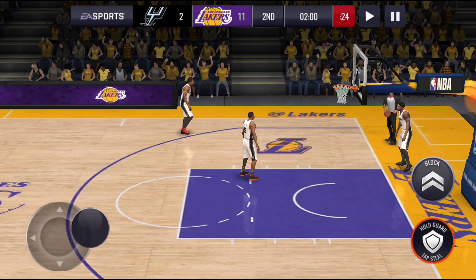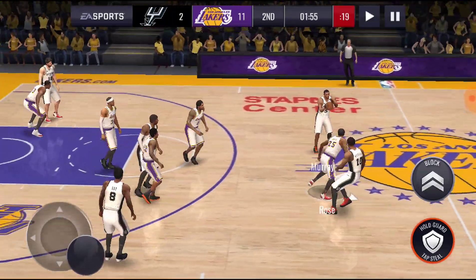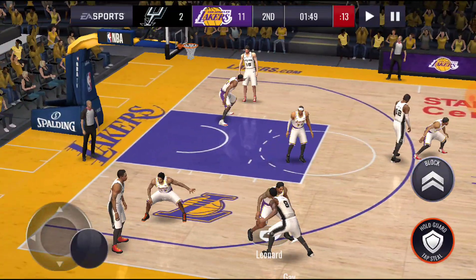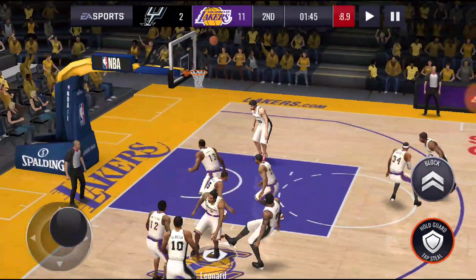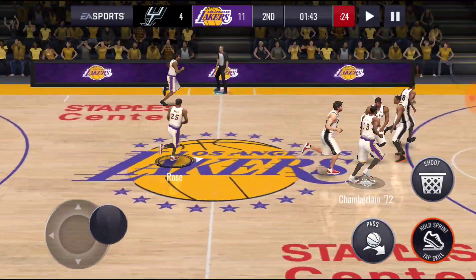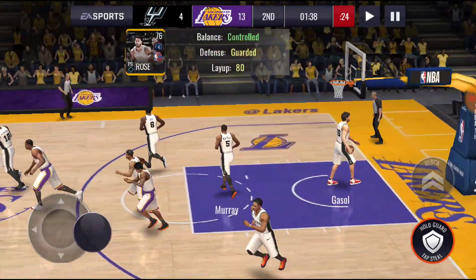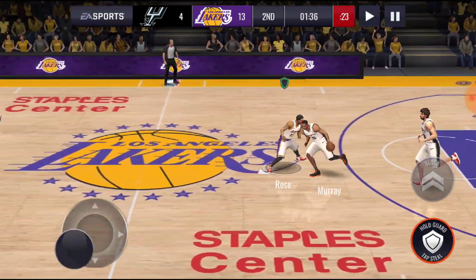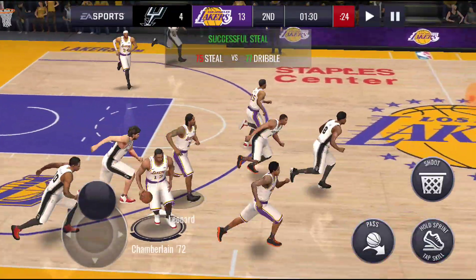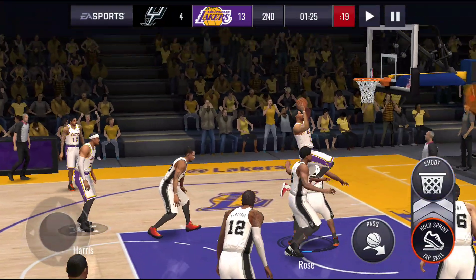Let's get into the second quarter. Taking an off-balance shot — miss, nobody in the paint to get the rebound. Coming in with the steal, trying to give it to Rose — spinning off, can he go in with the dunk? Yes he can!